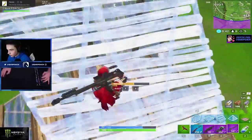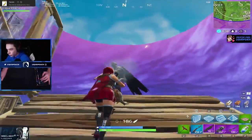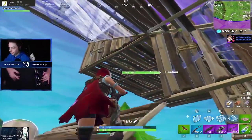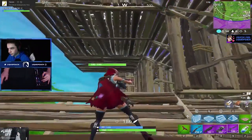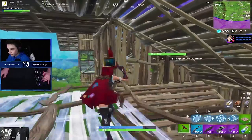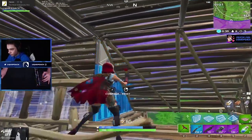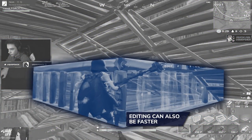Once Poach gains high ground, he gives it up to go for the kill. He tries for a no-scope shot — 99% of the time I say don't do it, but if you're that close, your chances aren't that bad. Poach quickly identifies that his own buildings are holding up his opponent's high ground. Destroying the base of the structure is always a solid choice when playing low ground. Poach chooses to edit instead of using his pickaxe or gun because editing makes significantly less sound.